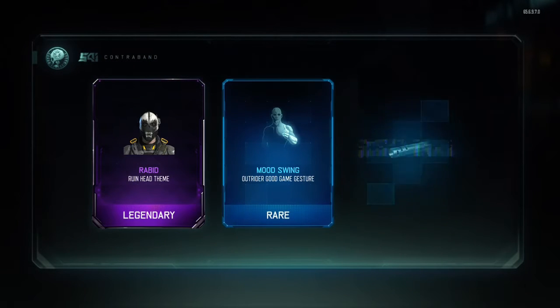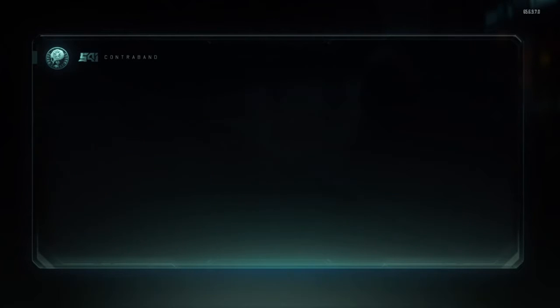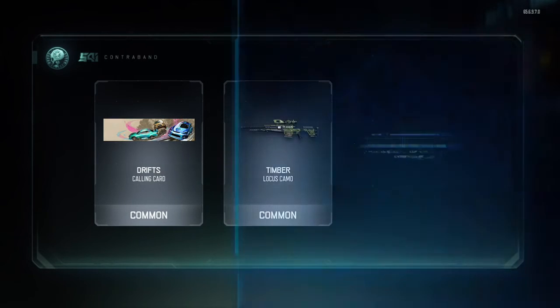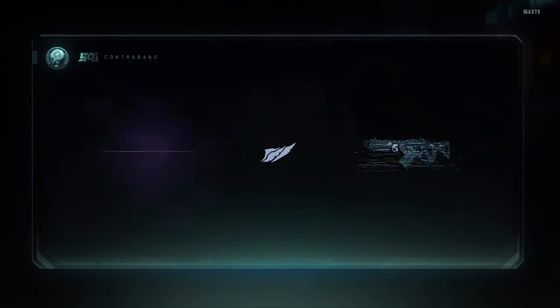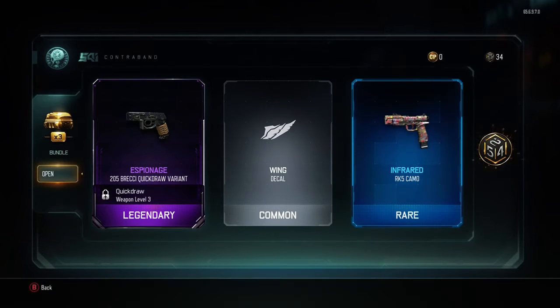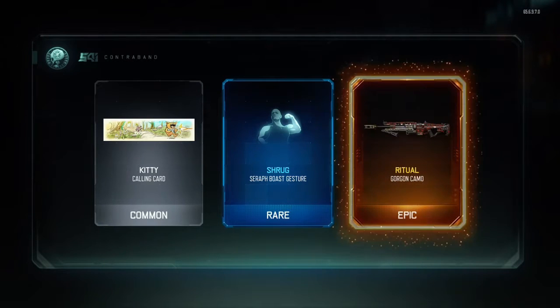Ooh, a rabid head on Ruin. That's something, but that was one of the old things that came out in the last update — the last Supply Drop update for the Helmets. So it's not really anything new.